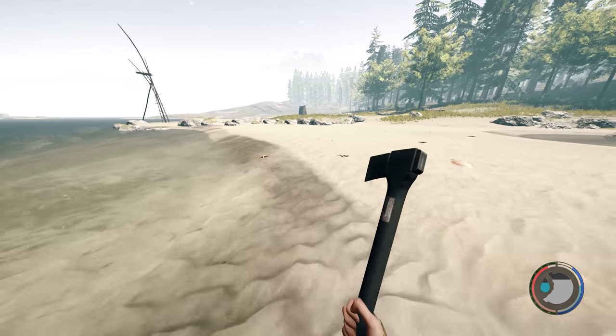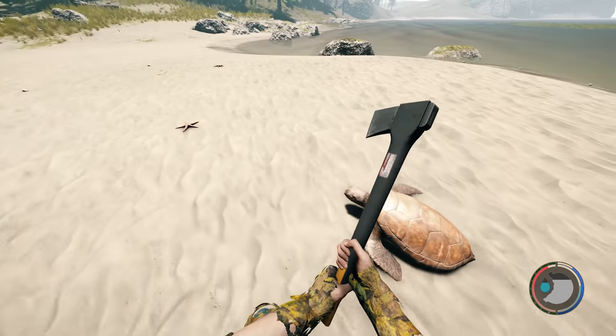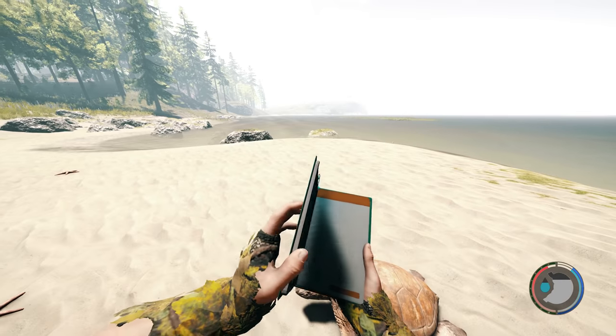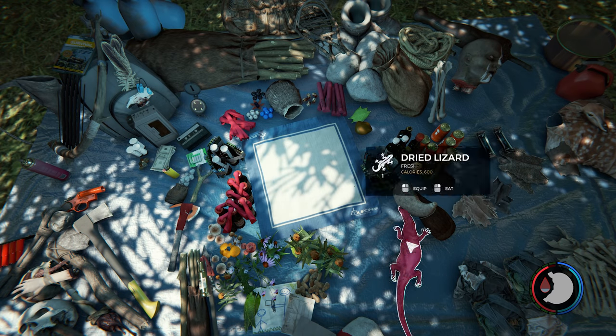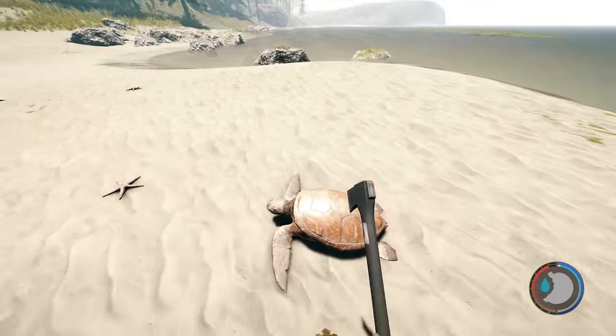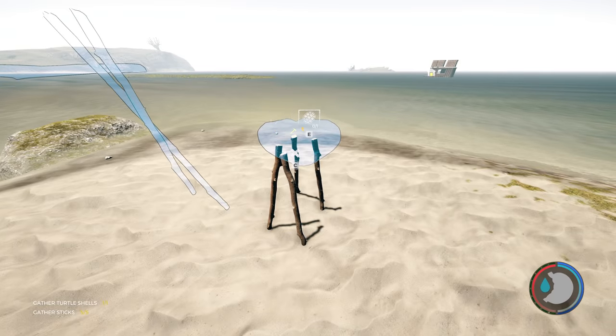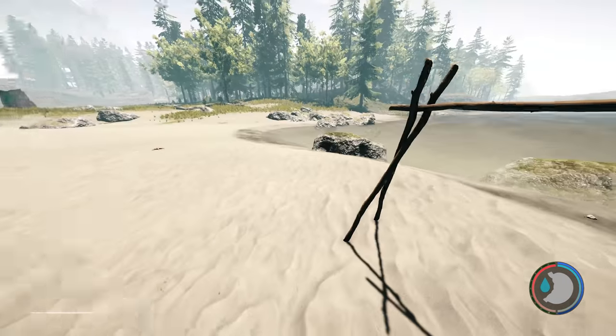Hello everyone, it's Farkett here. In this episode I'm going to build a big floating base and make it look like a giant raft. The whole purpose of it is to make a base that's immune from the new enemy - the worm.